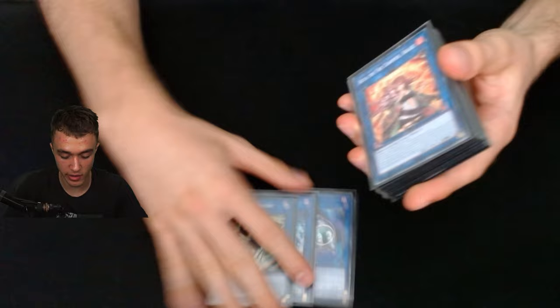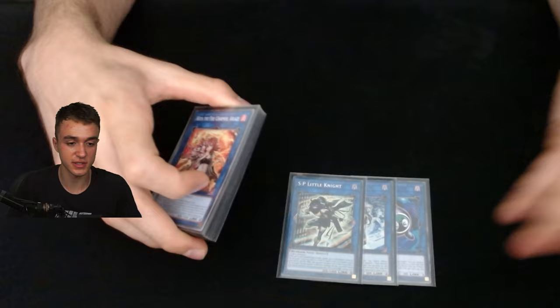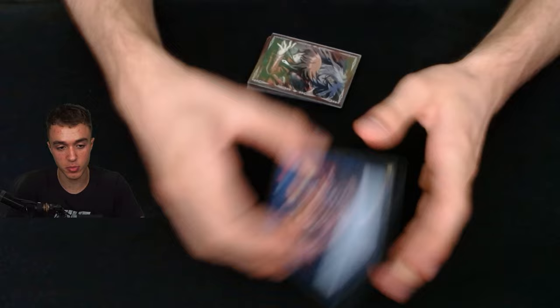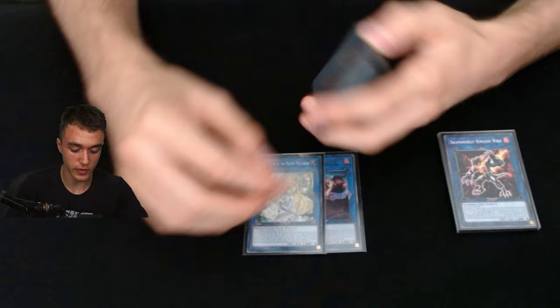If you go IP into SP you're pretty much clearing two cards and still have three or four more interruptions. Then the Charmers, then Hiita the Fire Charmer — some people want to cut this but I think it's mandatory, it's too nice. Sunlight Wolf of course — in the Fire King build you have to play it. I was debating adding another one but I think one is fine. Then Selene for Access Code, and the main card of the deck: Hiita the Fire Charmer, Ablaze (Heat Soul).